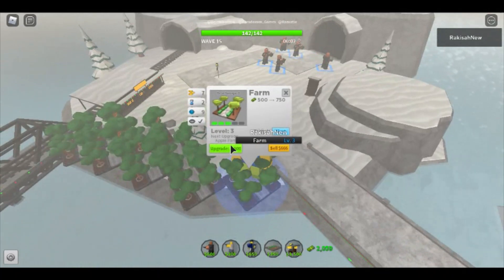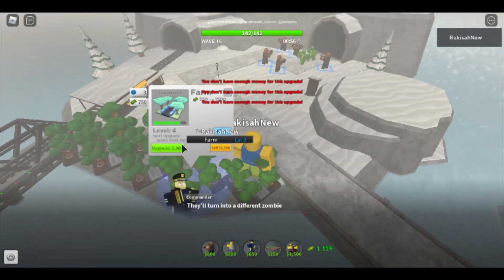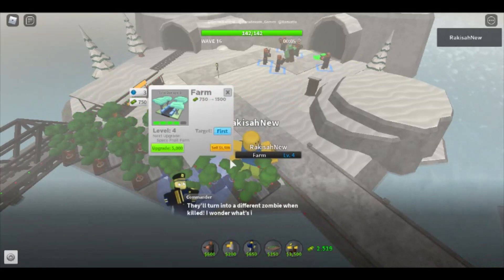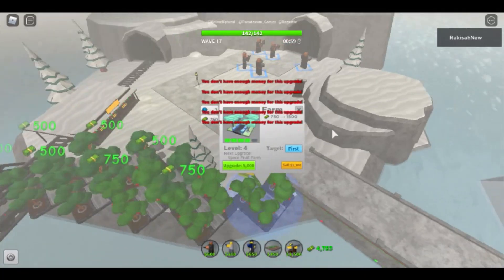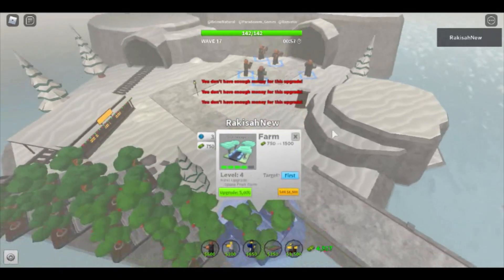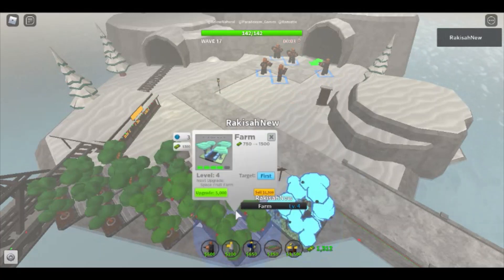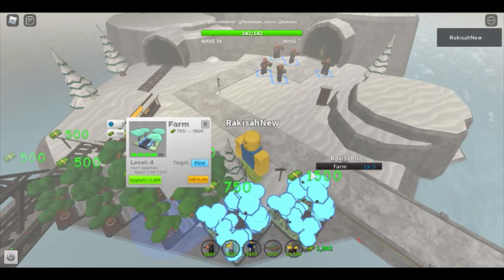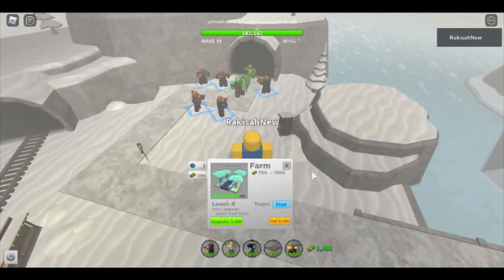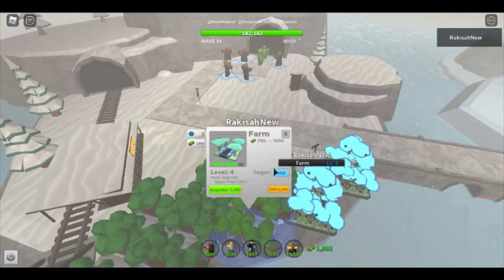Now you'll need to upgrade three farms to level 5. Once they're at level 4, upgrade them to level 5. We're not really suffering from mystery RNG, which is good — just one more farm. Wave 18 is basically mystery spam.